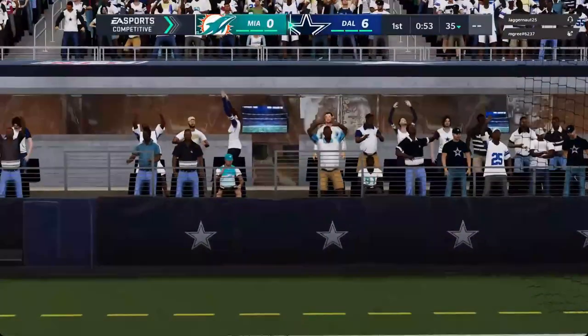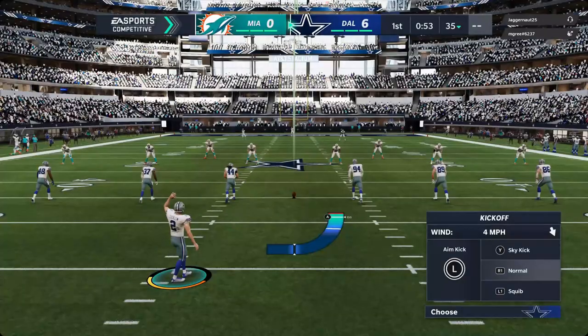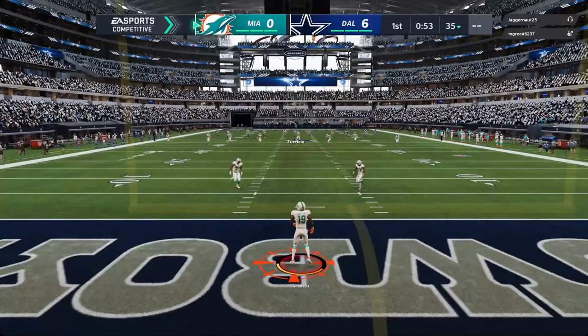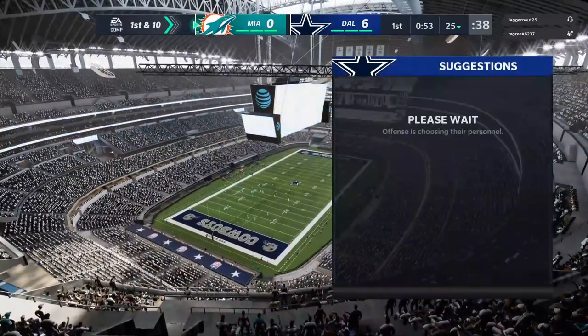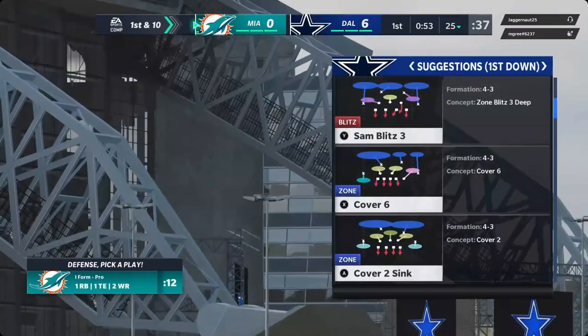And his kick is no good — an inauspicious start kicking-wise as this one stays a 6-0 game. With a missed PAT in his rearview mirror, he goes back out to kick this one off. No return on this one as the fair catch is signaled for and taken. The Dolphins take over first and 10 at their own 25-yard line.